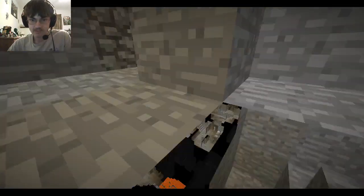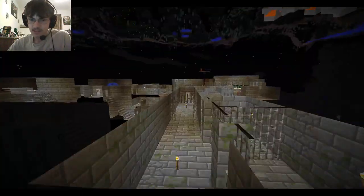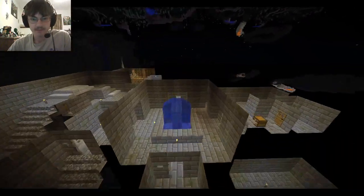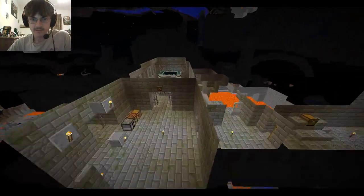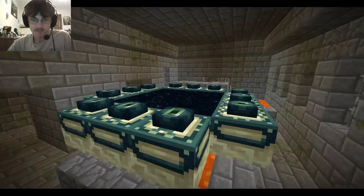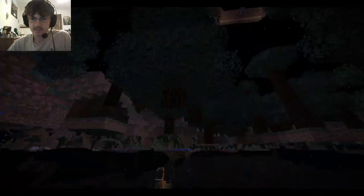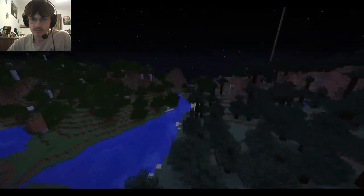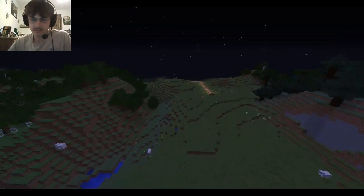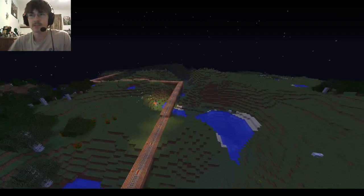Down here leads to the end thing. I don't remember if I had something in the nether or not — actually I know I had something in the nether. Somewhere around here is the end portal — yeah, here it is. I don't remember if there is anything in the end. Let's run back to the main house. I don't think there's anything in the end that's special, but there might just be a bunch of water. I know there was something in the nether.